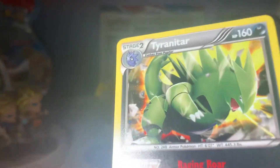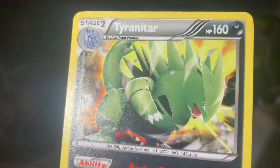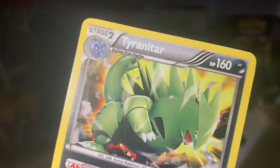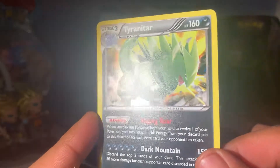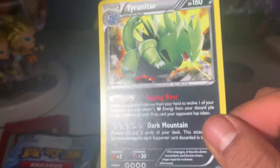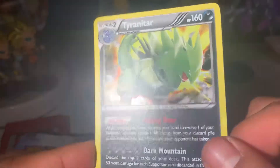Came out nice this time. The holo is not the coolest, I don't think. You can barely see the holo on the Tyranitar, but the holo is better on the other two for some reason. I wish they would have made the holo a little bit better on this — you can kind of barely see any holo. But it is what it is. Not too bad, cool little Tyranitar card.